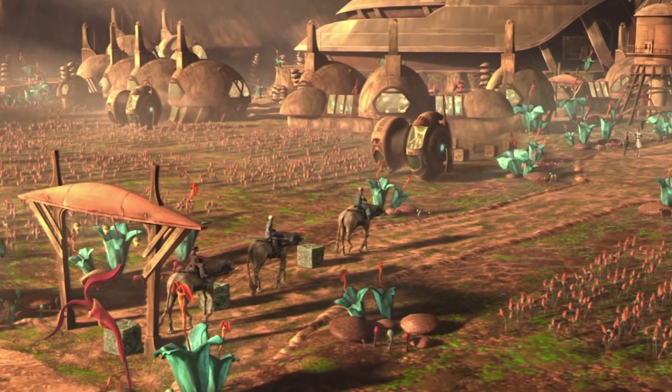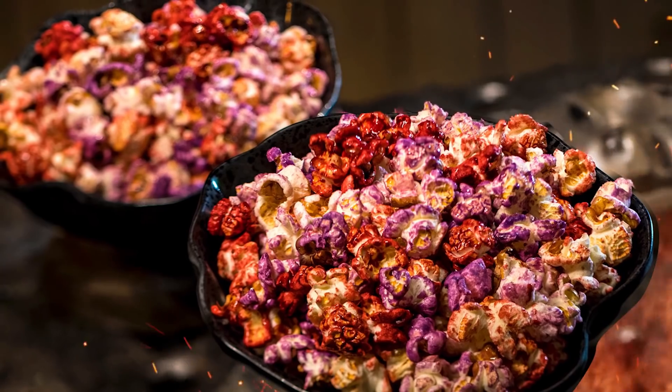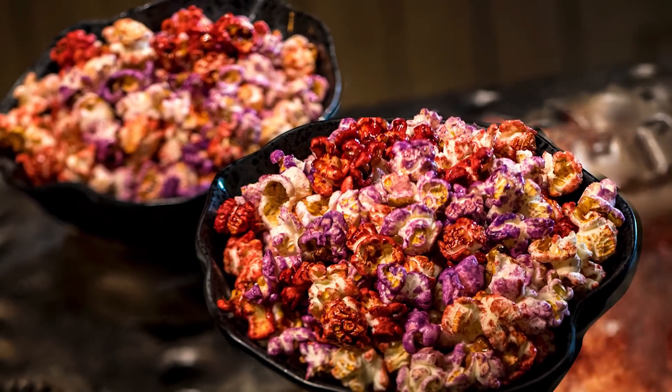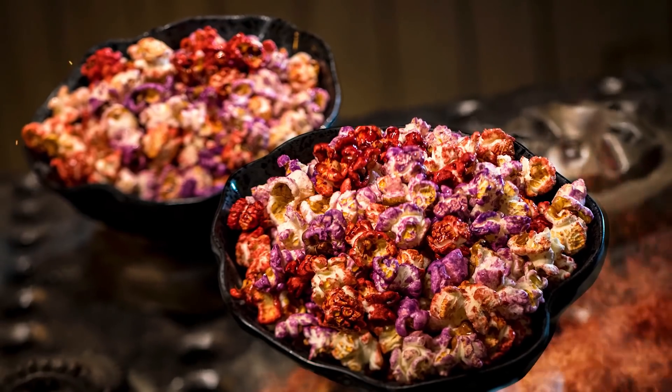Kat Saka's Kettle is owned by a local Batuu farmer that collects spices. He uses them on Outpost Mix, the equivalent of popcorn on our planet. There are many flavors to choose from — it can be sweet, savory, or spicy.